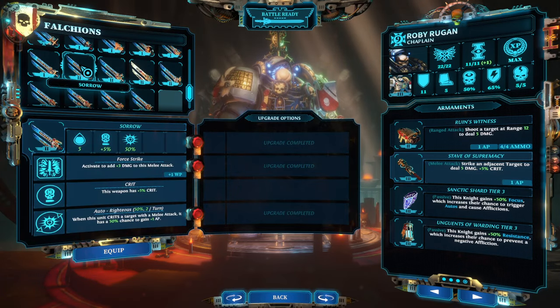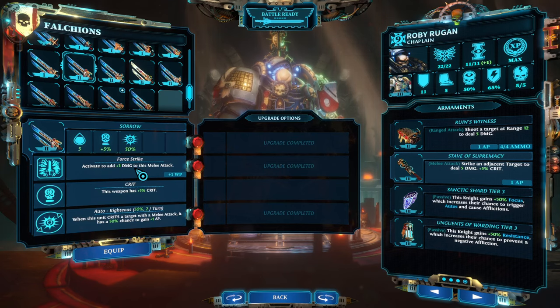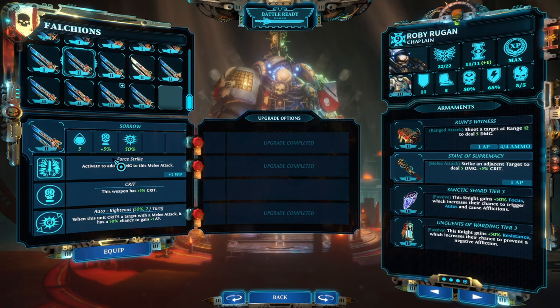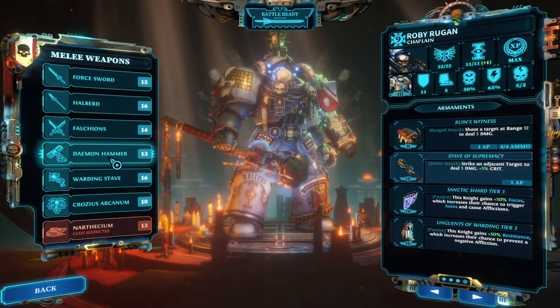For the falcons category, one I would highlight is Sorrow — a tier 2 weapon you might overlook — which has the ability Auto Righteous: whenever a character crits, there is a 50% chance to gain 1 AP. In the end game you can have an Interceptor with a Sancting Shard at tier 3 to get an extra AP twice a turn. The weapon itself doesn't have as much crit damage as others, coming in at a combined 8 force strike damage, but two extra attacks sometimes can be worth it. Another excellent falcon weapon is Organ's Edict, which comes in with a whopping 75% crit just based on that weapon's force strike — so if you are a crit fisher, this is your sure way of getting to 100% crit.